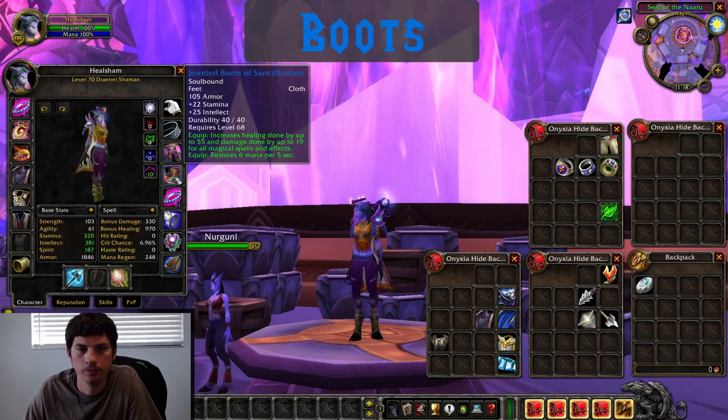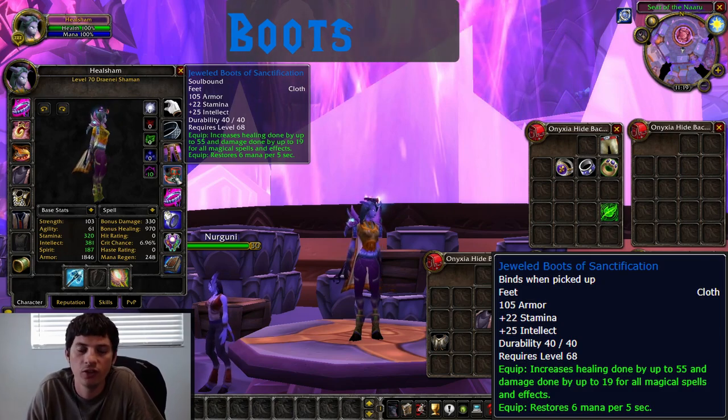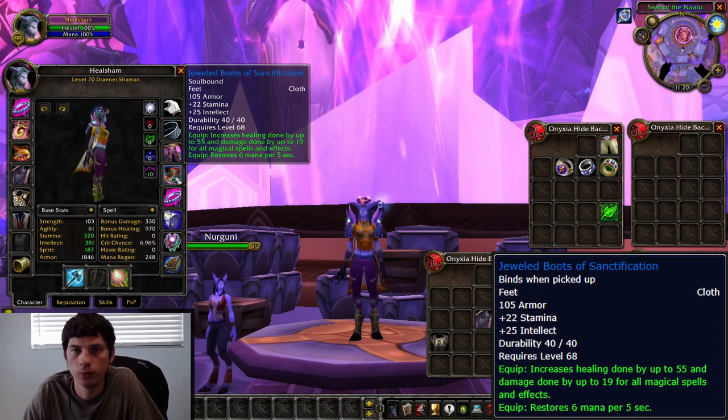For boots, the Jeweled Boots of Sanctification are definitely the way to go. They're significantly better than the other options and they come from normal Shattered Halls, so they're a great pickup.